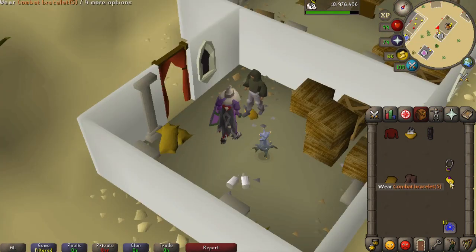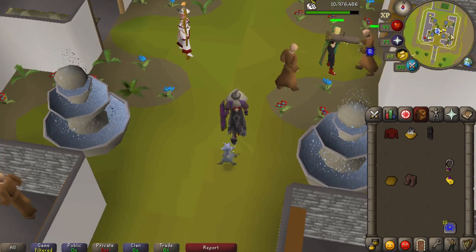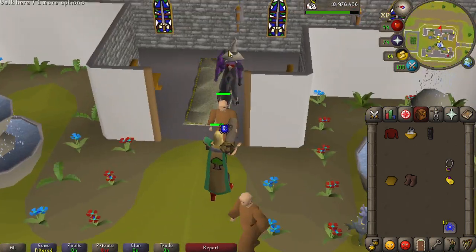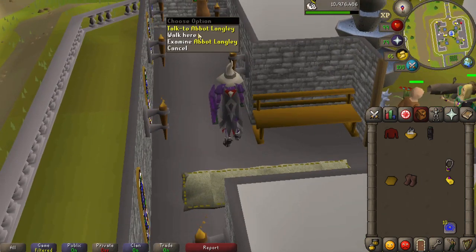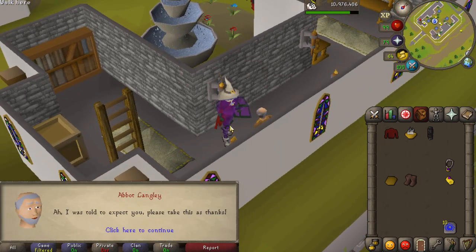And lastly, for the helmet, you need to make your way to the monastery. Take note that you do not need 31 prayer to do this, since the guy is downstairs. Speak to Abbot Langley, who is located on the eastern side, and of course he gives you the helmet straight away.